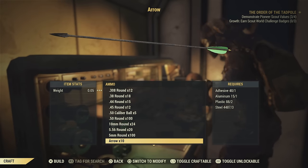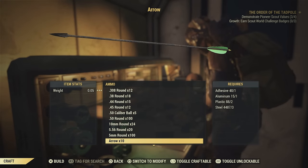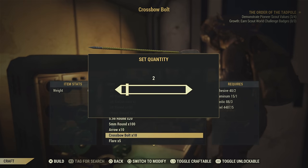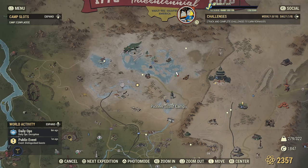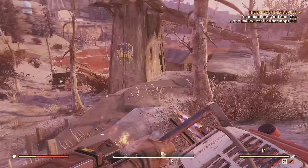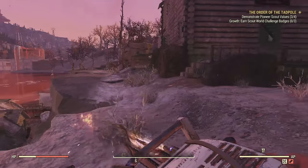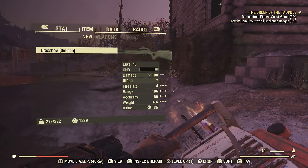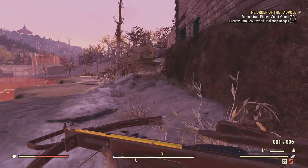Once you get the crossbow, go to a Tinker's workbench — and don't make arrows by accident like I did. Make sure you make crossbow bolts or you won't have what you need to shoot stuff. Then come over to the Pioneer Scout Camp and head to the archery range, which is near where you pretty much spawn in.